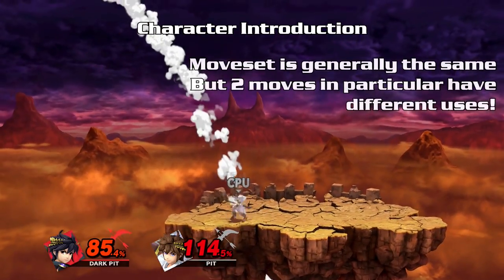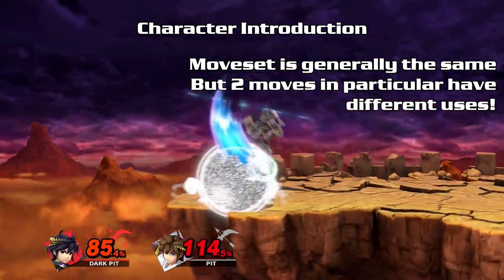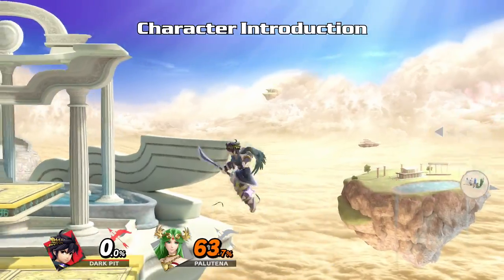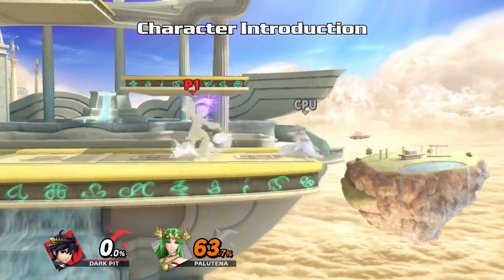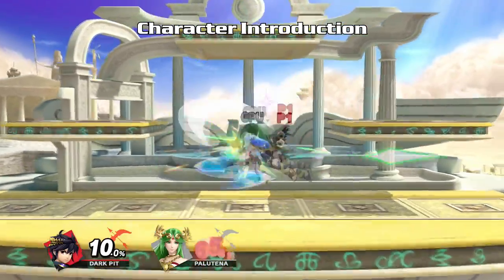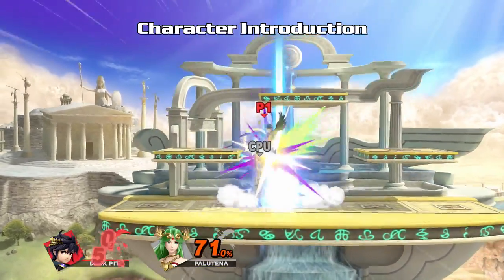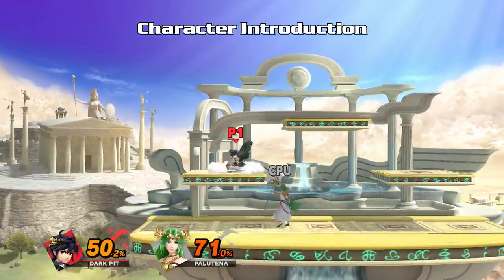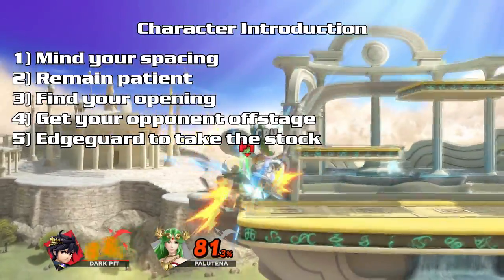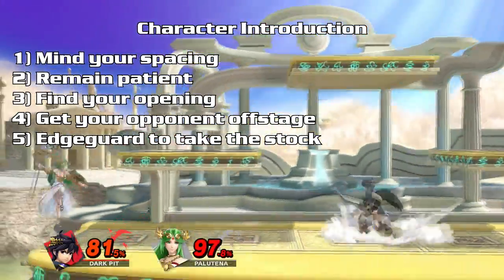Pit and Dark Pit have the exact same moveset, but the properties of two moves are entirely different. I will go over the differences throughout the guide. Dark Pit overall is an average character. The exception is having multiple jumps, no wall jump, and no crawl. Dark Pit excels in offstage recovery and edgeguarding. You will rely on baiting your opponent's unsafe moves and the intangible attacks in his moveset. Once you get your opponent offstage, a simple edgeguard can seal the stock. In short: mind your spacing, remain patient, find your opening, get your opponent offstage, edgeguard to take the stock.